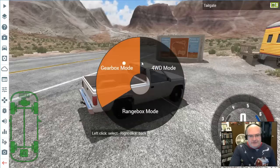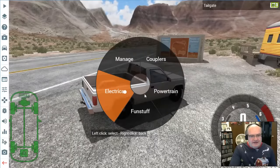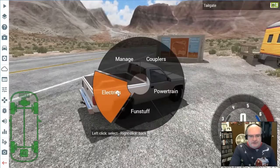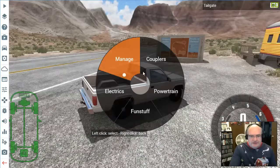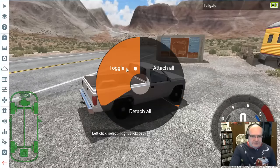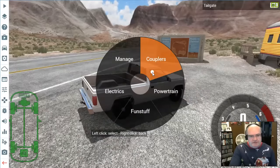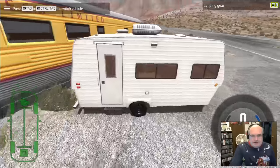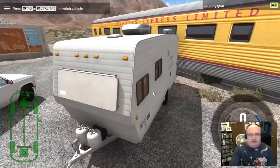There's other stuff you can do with the powertrain. You can left or right-click to go back. There are electrics — signals, fog lights, that kind of stuff. There are also couplers: attach all, detach all, toggle. Let's look at that in terms of some new vehicles. Here is our travel trailer.